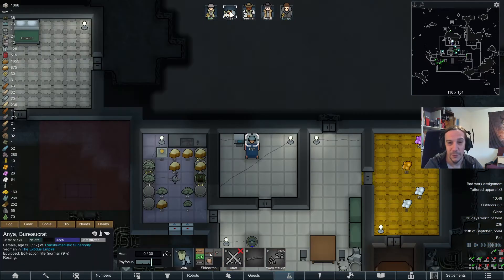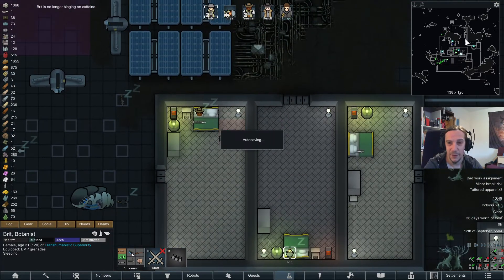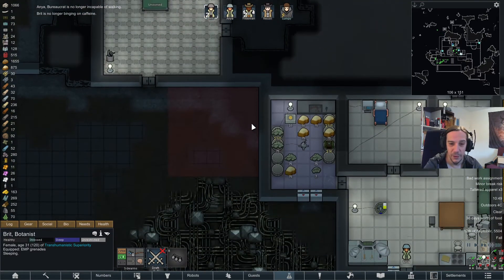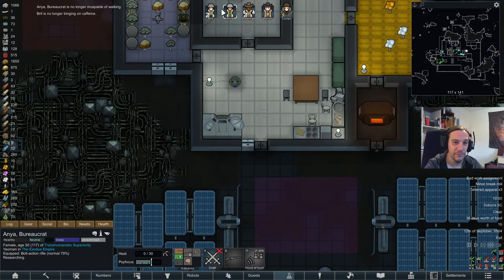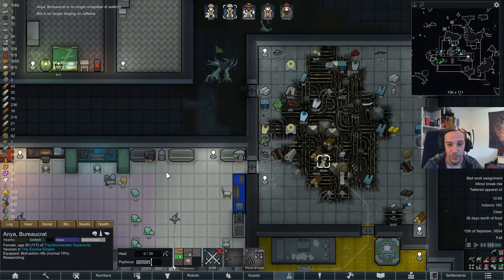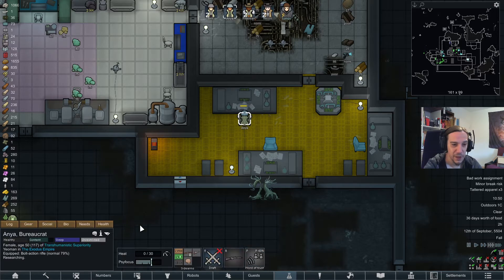Research is not getting done at all with all these breakdowns and binges. She destroyed all the iced coffee now. It's fine, Britt. Anya will probably be having a confusion breakdown any moment again because she's still woozy from the anesthetics.